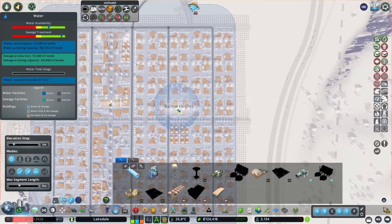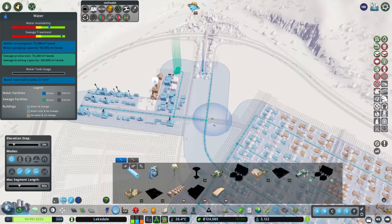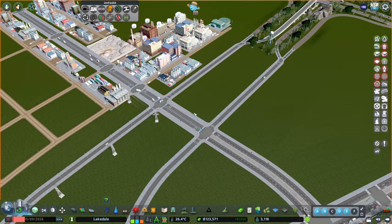When we unpause, we'll see what happens to our water availability and sewage treatment. People are saying not enough water - yeah, there we go. That's probably because these people don't have a pipe. Let's run a pipe up that road. Not enough water definitely - the graph shows we've got enough because it's taken into account that supply over there, but we're not attached to it, so we need to add more water.